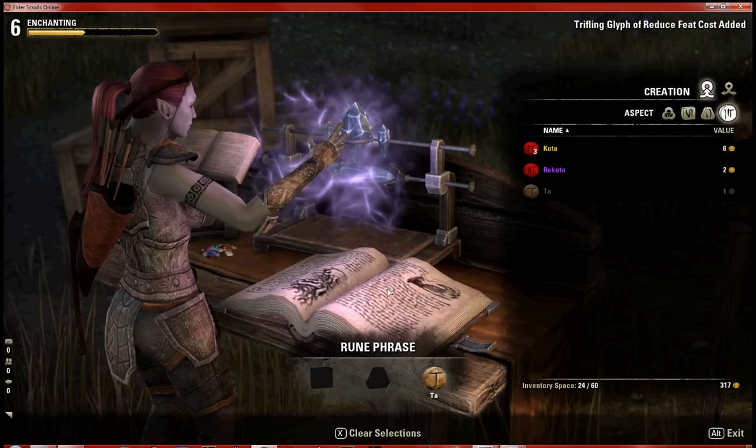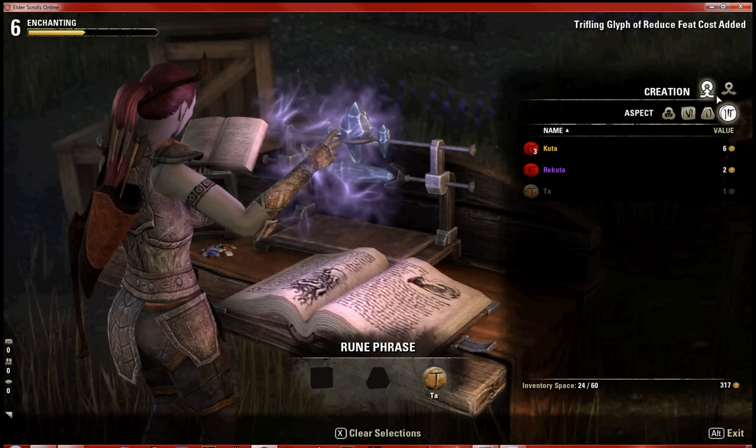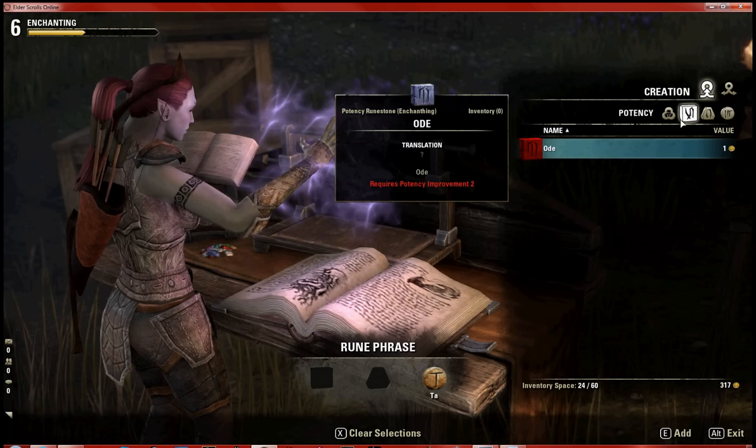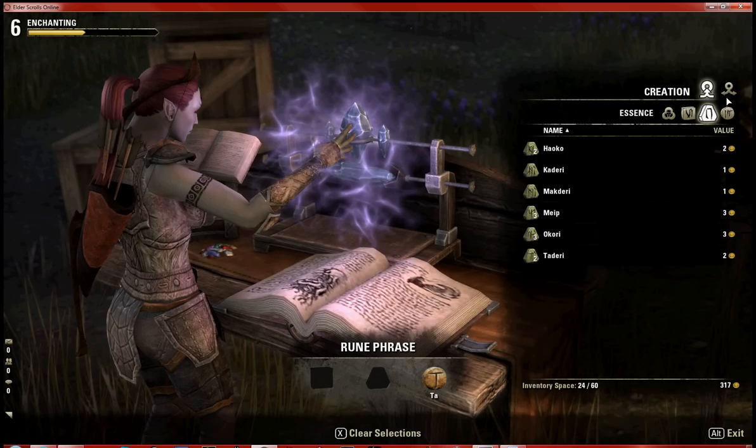There are three types of glyphs you can create: one for jewelry, one for armor, and one for weapons. Depending on the rune phrase you combine, you will make different things. I'm out of potencies, otherwise I would demonstrate making a weapon glyph specifically.